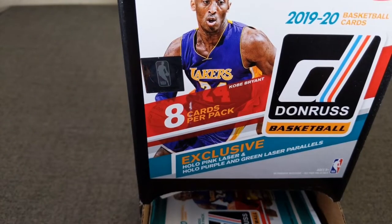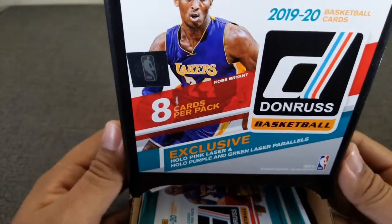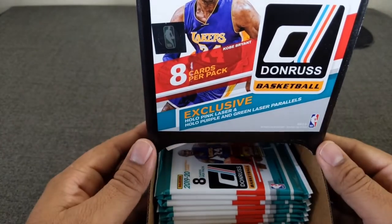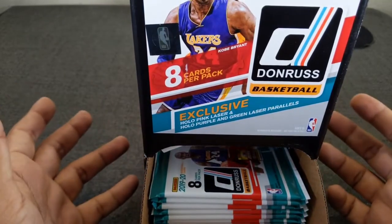Hello everybody! Welcome to another opening of Lethal Race Breaks. Today we are ripping some 2019-20 Donruss Basketball. I went to my local Target and was able to find myself a gravity box. Unfortunately they only had 23 packs in it so they had been missing some — people got some — so anyways I ended up taking all of them and we're going to go ahead and rip all 23 now.